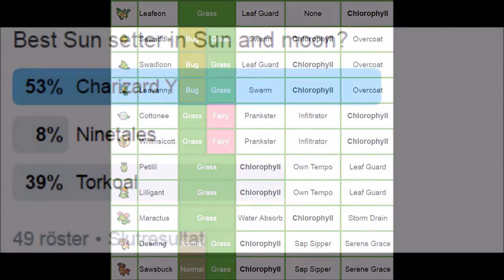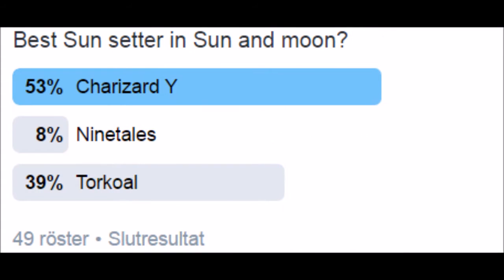With that said, let's go to what you guys voted — who is the best sun setter in Sun and Moon? With 49 votes, Charizard Y did win, and Ninetales wasn't even close. Torkoal actually got a lot of votes. Charizard Y got over 50%, and it should — it is in my honest opinion the best weather setter for drawing sun in mind.